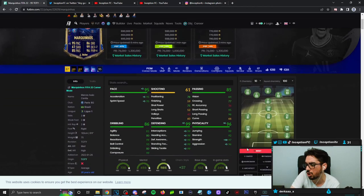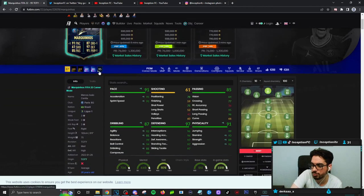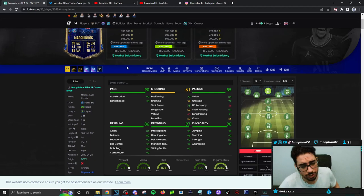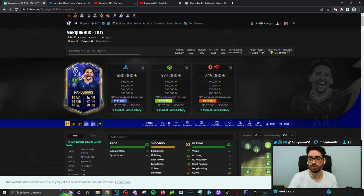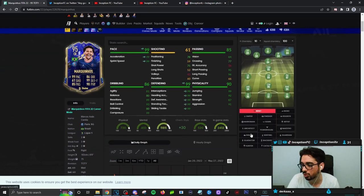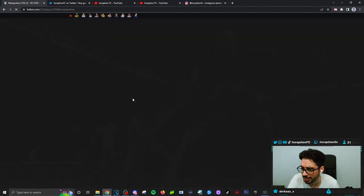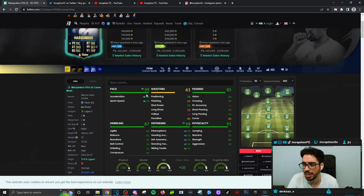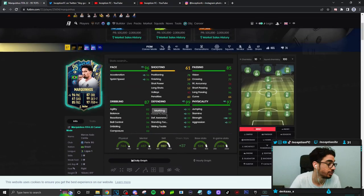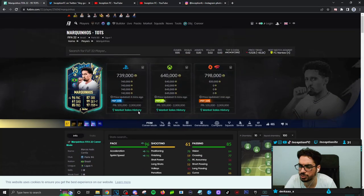Very similar situation to the Team of the Season card. The difference between both variations of Marquinhos is a plus-one difference. I personally didn't notice a huge significant difference. From a market value perspective, it doesn't really matter which one you get. When you give either the shadow chemistry style, the main thing that would have been a huge difference maker is probably the base card physical stats being improved. If you give him a shadow chemistry style, it's formatted very similarly to the other one, and even with an anchor it's still formatted very similarly.